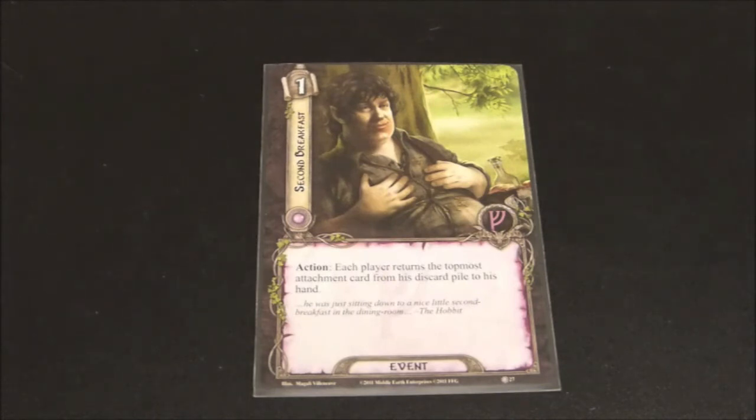This one is really going to depend on the encounter you're up against. There are a few encounter decks which have treachery cards or when-revealed effects that force you to discard attachments. If you have crucial attachments like a Burning Brand or Unexpected Courage — there are some very crucial attachments that might be key to making your deck work — this is one way to get them back, and it gives your partner a chance to do so as well. It's somewhat limiting, however: if you lose an attachment early and don't get this card until later, it does have to be the topmost discard, so the card you're hoping to retrieve may be lost. I think this card is okay — I wouldn't always include it, but if there are crucial attachments in my deck and I know the encounter will force me to discard them, I could see bringing this one along.